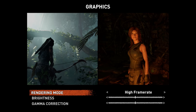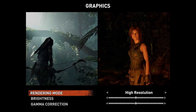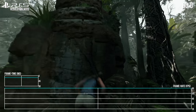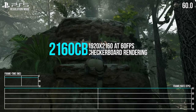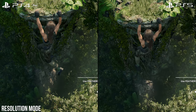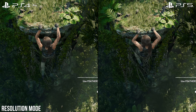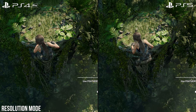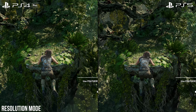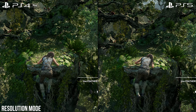Crucially, a new code path is used on PS5 to let it run at 60fps in resolution mode, while its resolution is changed to 4K with checkerboard rendering — essentially 1920x2160. So compared to PS4 Pro, we go from 1872p at 30fps to 4K with checkerboarding at 60fps on PS5. Not a bad trade.